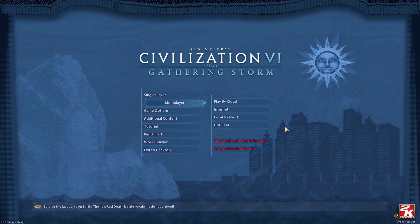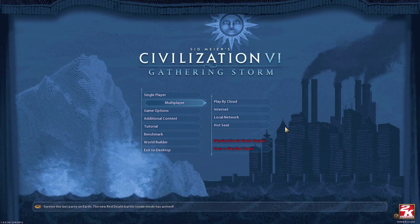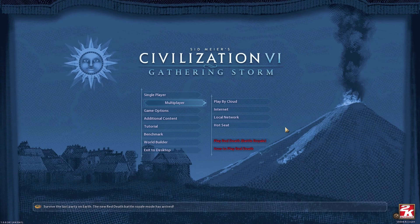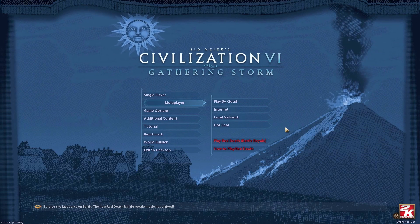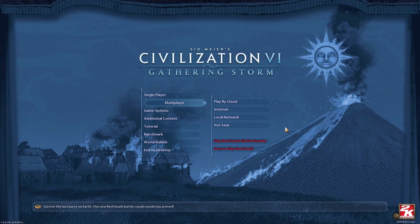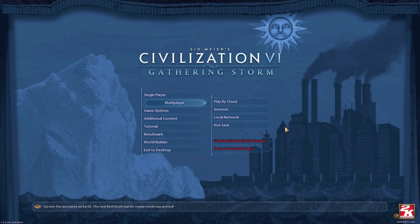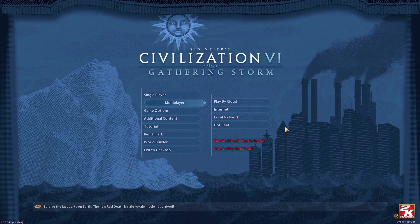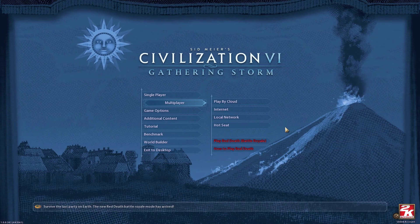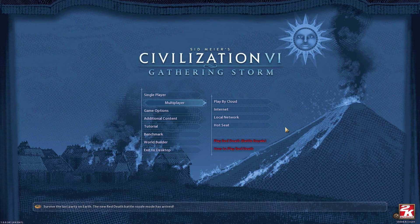Some of you might not know what a Battle Royale mode is. In essence, it's a last person or last team standing kind of thing, where the area of combat gets smaller over time. Everyone starts spread out over the map, but after a certain amount of time an area around the edge will enclose and force people closer together. The map shrinks again and again, forcing the remaining players closer until there's some conflict and hopefully a last person standing. So let's dive in and have a go at Red Death.